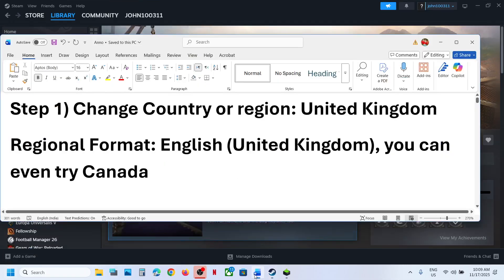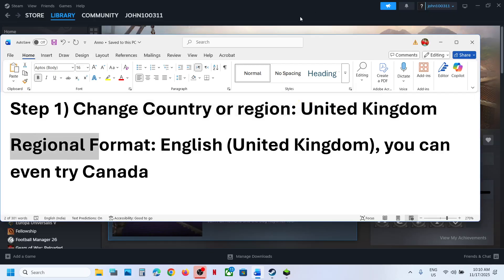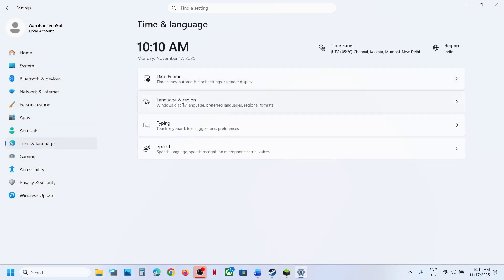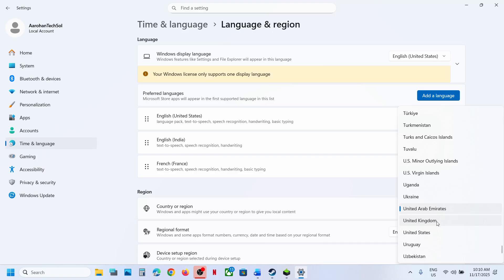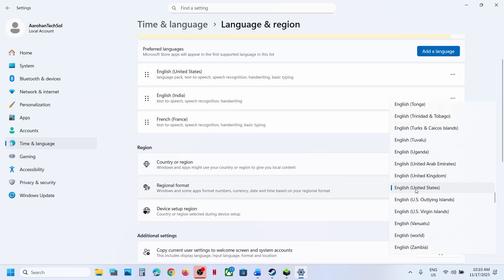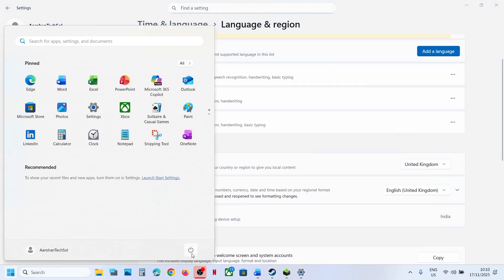Still not working? The next step is to change your country or region to United Kingdom and also the regional format to English (United Kingdom). For this, open Windows Settings, go to Time and Language, then Language and Region. Go to Country or Region and select United Kingdom, then set Regional Format to English (United Kingdom). Relaunch the game and check. If that does not work, restart your computer and then relaunch the game.